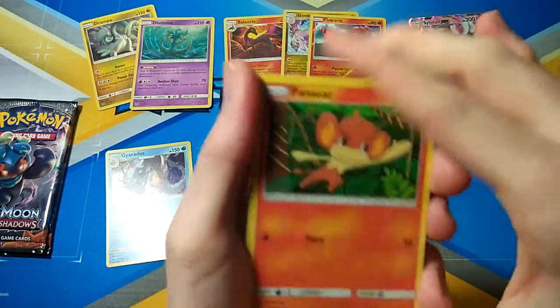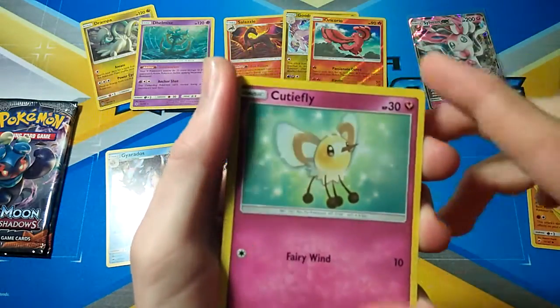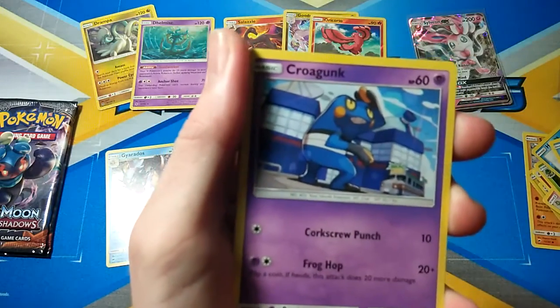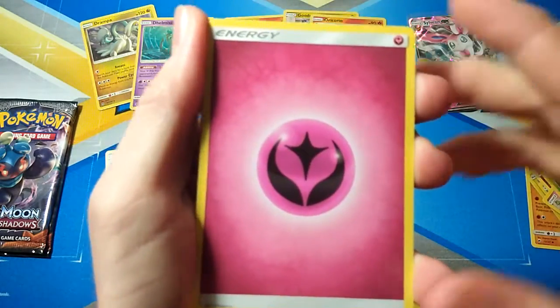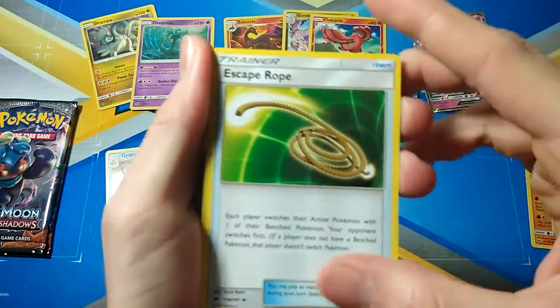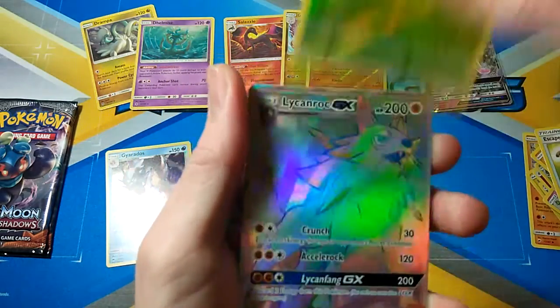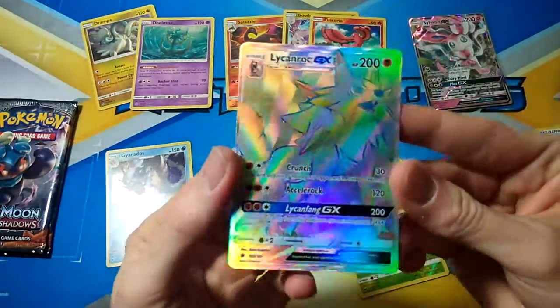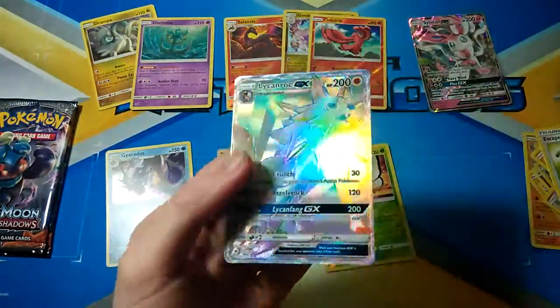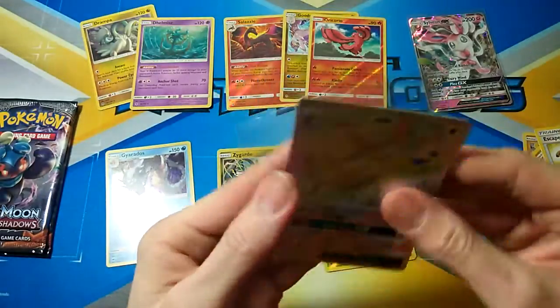Next pack: Cutiefly, Pansear, Pikachu, Krokorok, Fairy Energy, Ribombee, Solrock, Escape Rope, Butterfree which is a Rare Reverse — OH! And a Lycanroc GX Hyper Rare! What a pull! What a pull! That is epic!